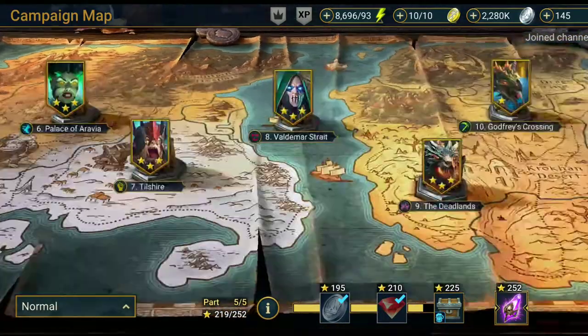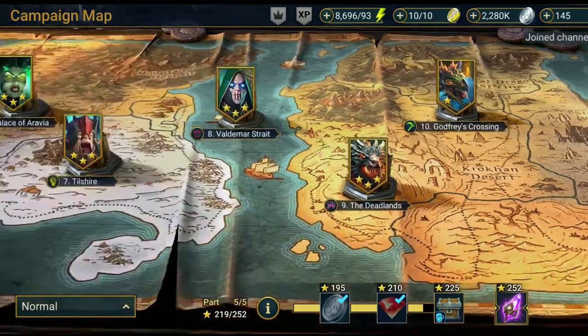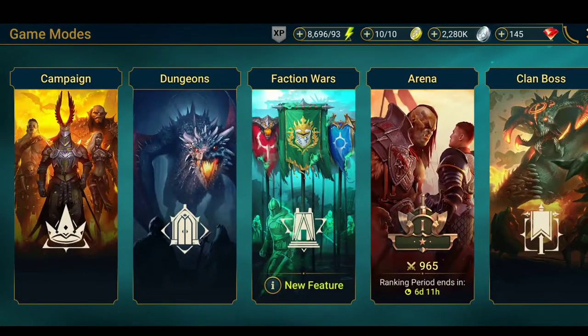I've already done the normal campaign, but there are still a few stars I have to fill in for these stages and I still have to ascend my other characters. This is one way you can level up champions: just farm the campaigns, keep getting artifacts, gear, and shards, and it's all for free. They want you to keep playing, but if you want to progress faster, they require you to pay for things.